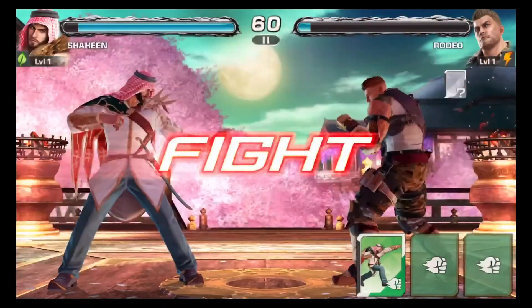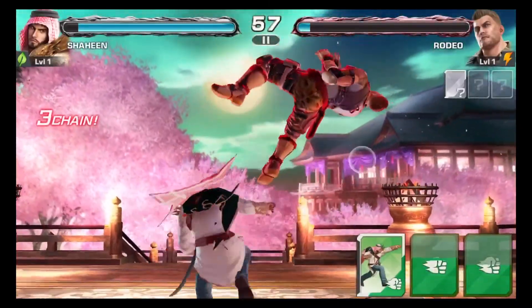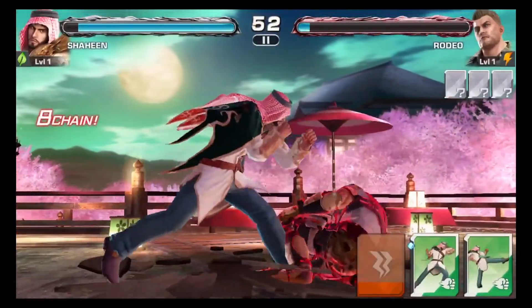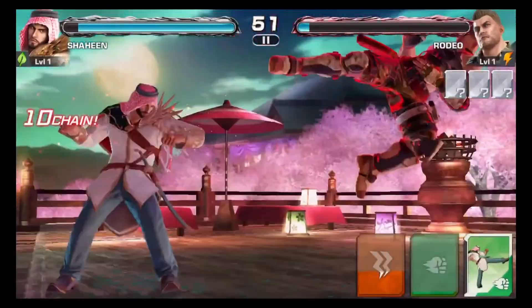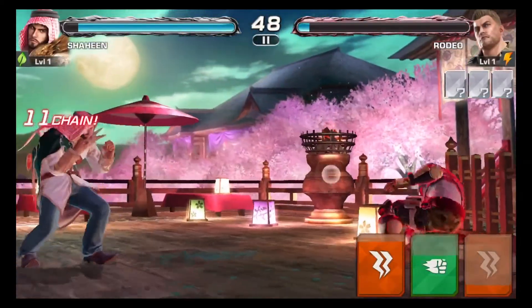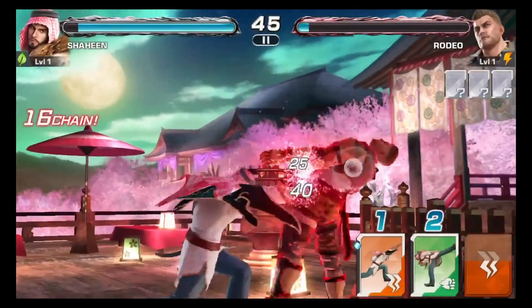Second battle — going with the same exact thing. Wait for him to whiff, go in with a jump-in attack, pop up the opponent, go in with a combo. Got the green cards and orange cards ready — go in, put some pressure on them.